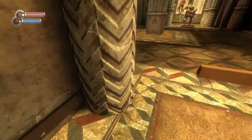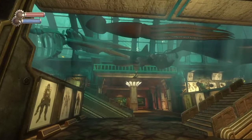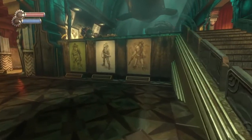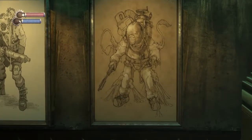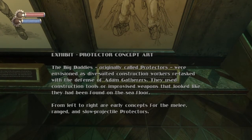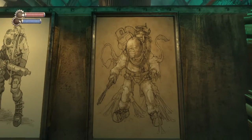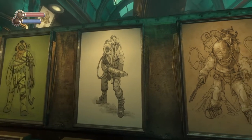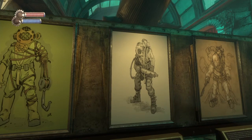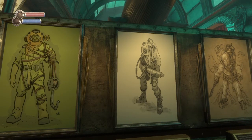Protector concept art. Originally called 'protectors,' they were envisioned as dive-suited construction workers retasked with the defense of Adam gatherers, using construction tools as improvised weapons. The one with the hook arm is pretty cool — I really dig that one. That would even make a cool tattoo, honestly.